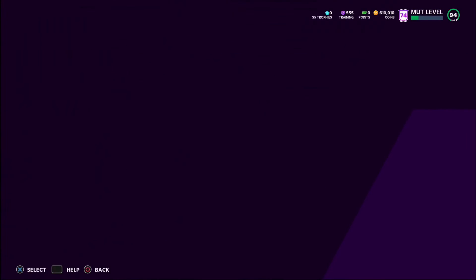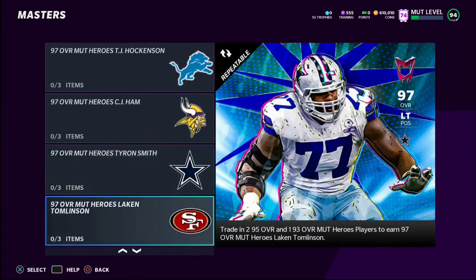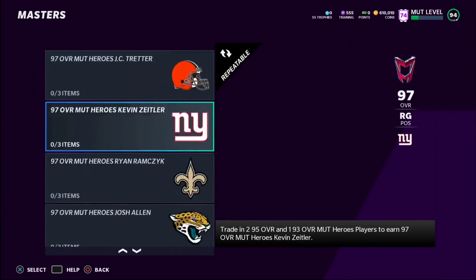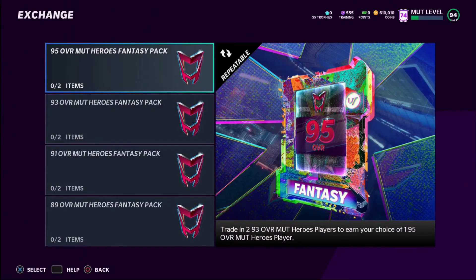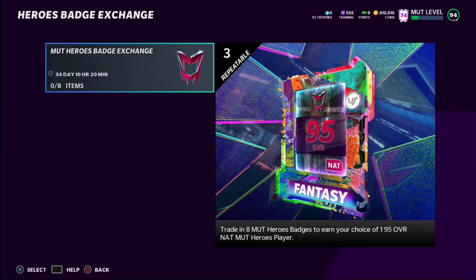Looking at the master sets — yes, you need to trade in 2x 95s and 1x 93 to earn a 97 overall of your choice. There's almost one per team: Browns have JC Tretter, Panthers have Brian Burns, and a bunch of other great options. For exchanges, we've got the 95 overall exchange trading 2x 93s, then the 93 which is 2x 91s, the 91 which is 2x 89s, and the 89 which is 2x 87s. Also the Heroes Badge Exchange — turn in eight Mud Hero badges for a 95 overall NAT Mud Heroes player.